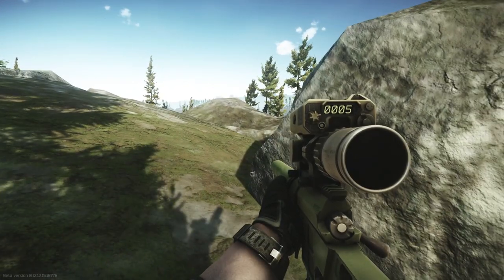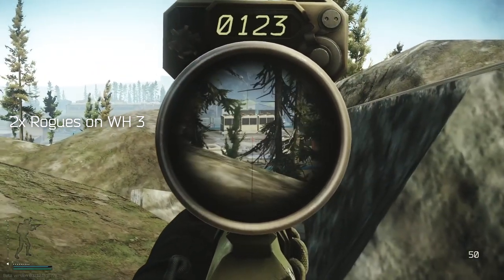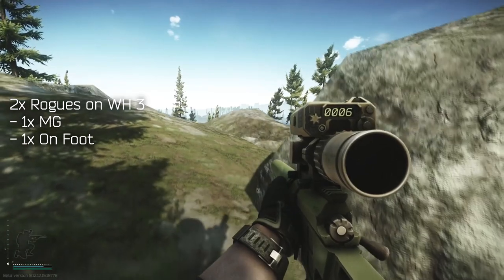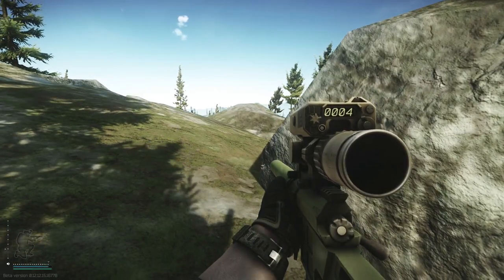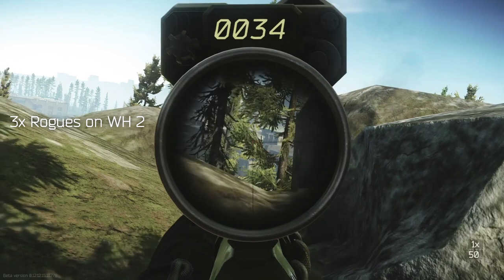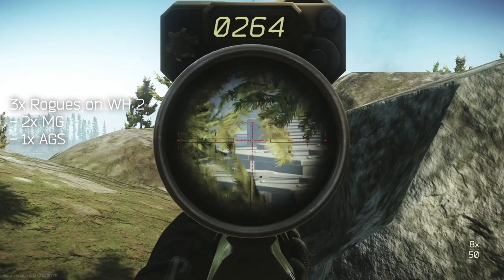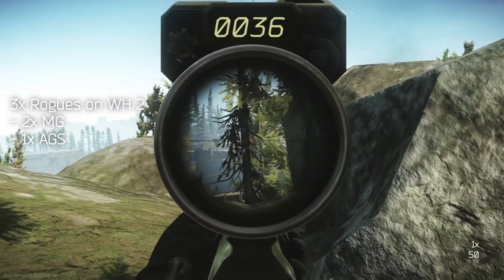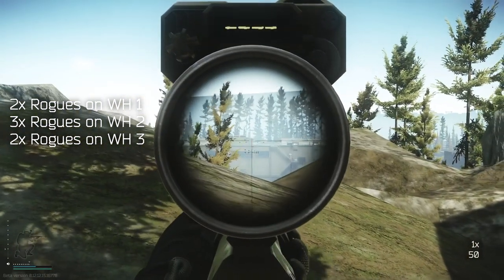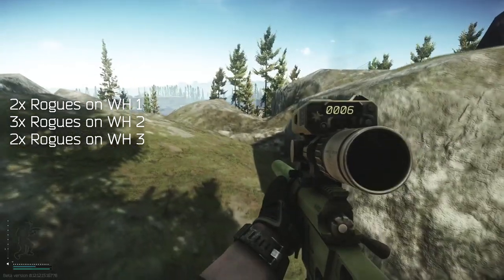Arguably the most dangerous rogues from this location are the two rogues on top of Warehouse 3 — there's an MG position by the sandbags and a loose rogue who walks around, and those two are extremely dangerous. On Warehouse 2, there's an MG on the south east corner, an AGS on the south west corner, and usually another rogue on the MG in the north west corner. So that's two on Warehouse 1, three on Warehouse 2, and two on Warehouse 3 — a total of seven rogues on the rooftops.